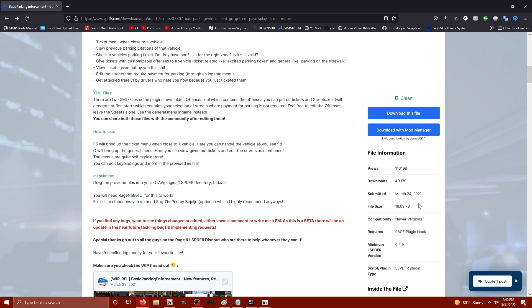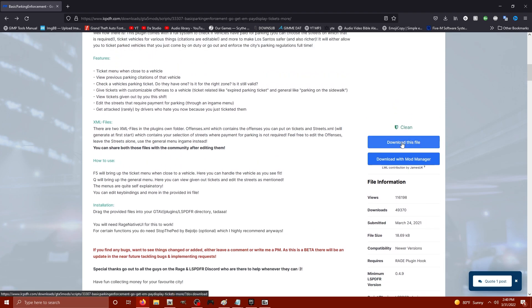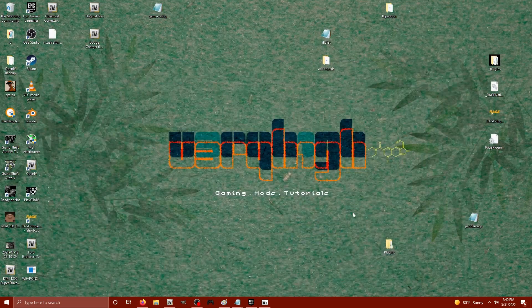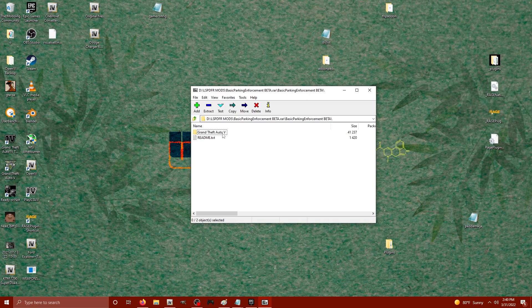It's a really easy install and a really small file at 18.69 kilobytes. Make sure to download the file by clicking on the blue download link, agree to the download, and once you've got it downloaded you'll have something like this archive.